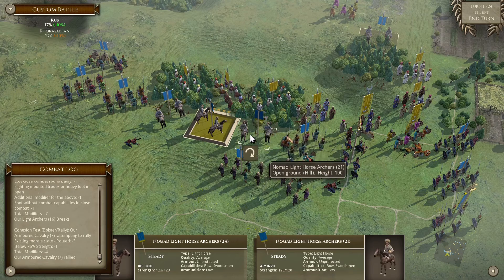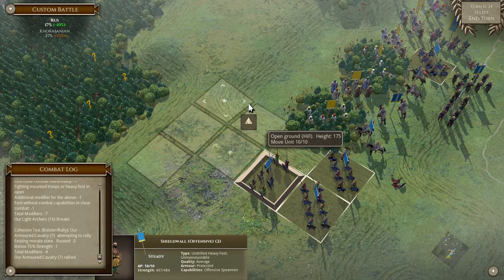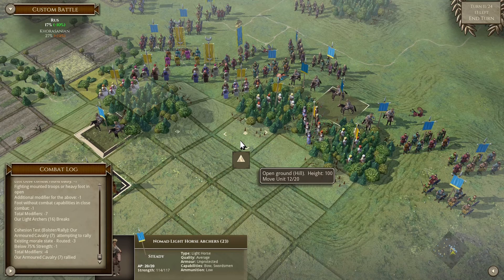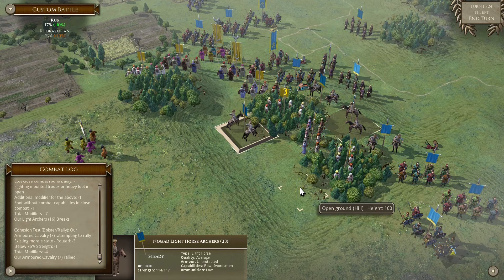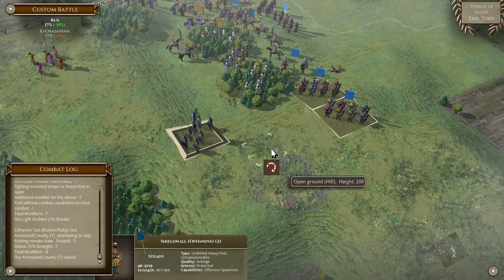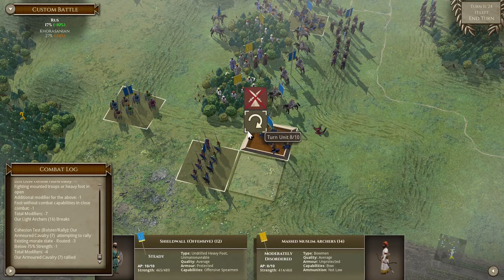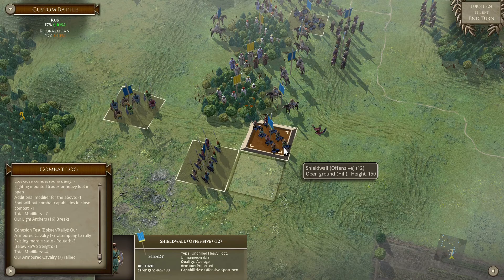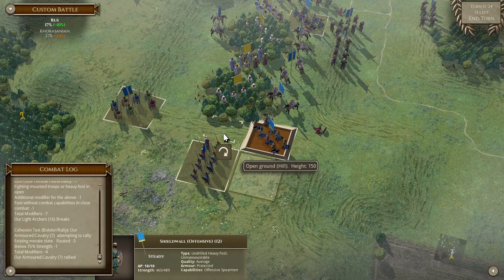That is not a good trade. You know what - we can come back. Basically what I want is for that archery unit to really start going away. What to do - if we can attack him from behind, we can overpower him here.